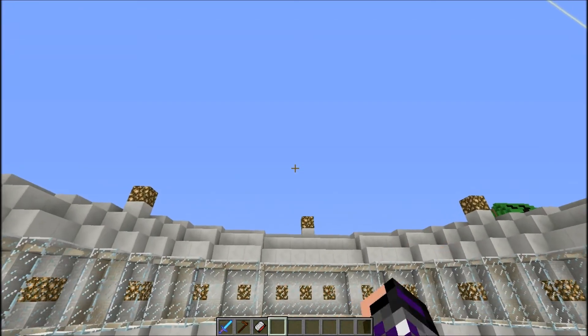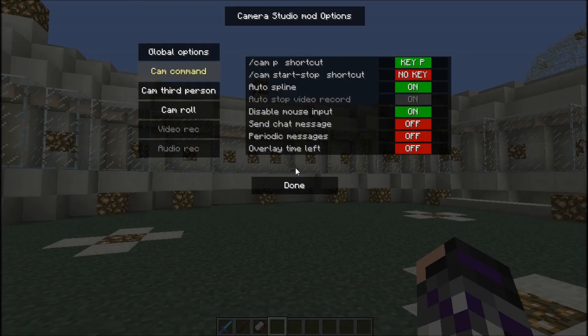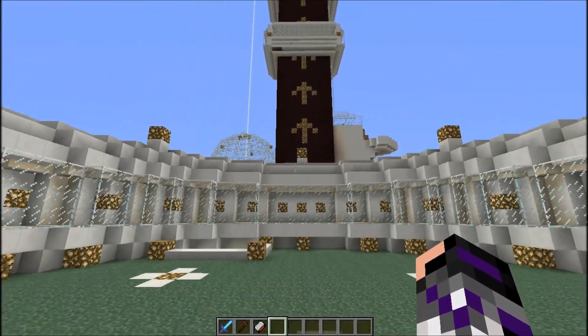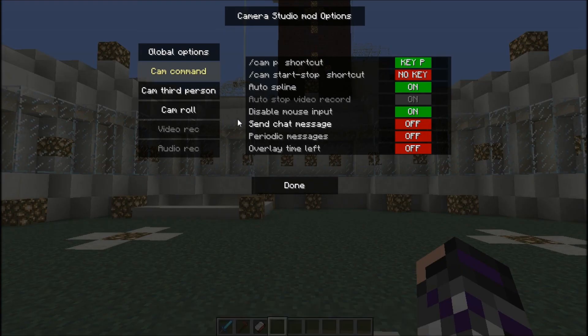Disable mouse input basically means you can't do anything — you can't break blocks while you are recording. Auto stop video recording — I'm going to talk about that later. Send chat messages is a pretty interesting function in this mod: when your camera has stopped it will say 'traveling ended' somewhere in the chat in green. But if you enable chat messages it will actually say your username followed by 'traveling ended', and then everybody on the server will know you have just made a video with the Camera Studio mod.